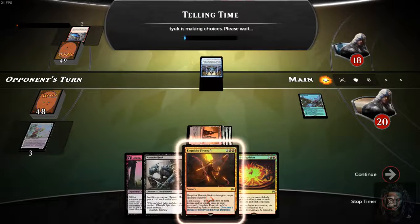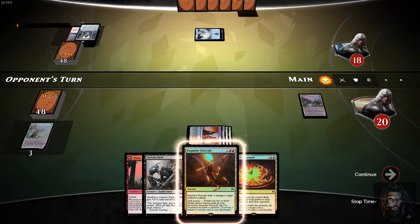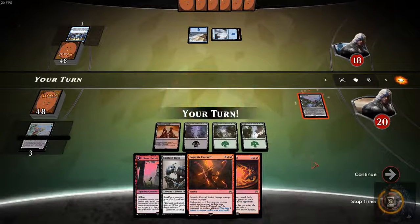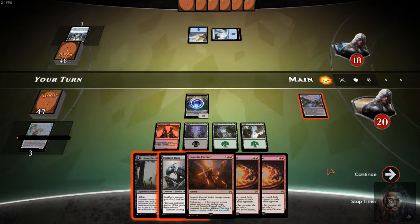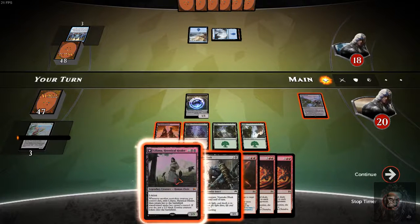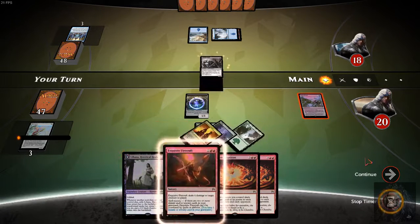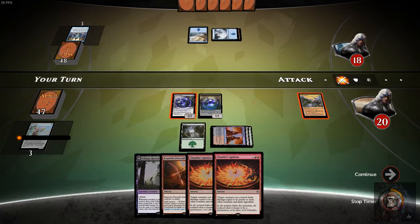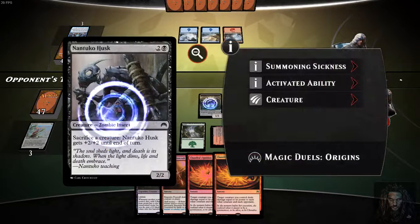This is why I don't like Exquisite Firecraft. Let's say the opponent was just having a great play-out, and we were dealing with elves or something — this isn't going to help me. Look at my board state — my board state can always come back, so I would much rather run Radiant Flames. Now, I'm not saying that when this game is over, I won't burn him for four for the win. So we're going to go ahead and play Nantuko Husk right now.